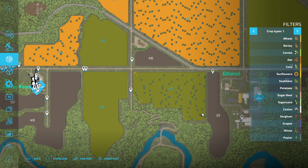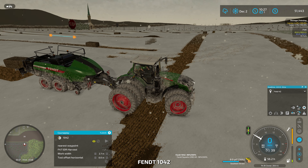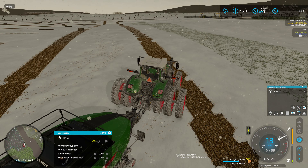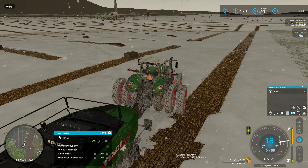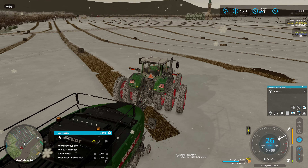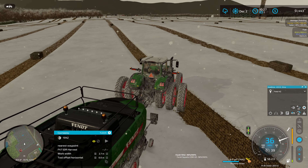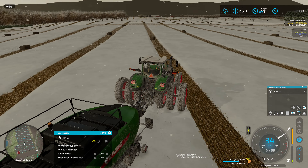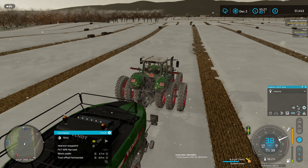The bailing tractor is done — we'll head over to field 48 next and get started there. As for field 41, I'm going to leave it. If I wanted to bail it I'd either try to regenerate the CoursePlay course, or I'd have to run the rake across it, line up the windrows, and then bail it. I just don't feel like doing that, so we'll skip it.